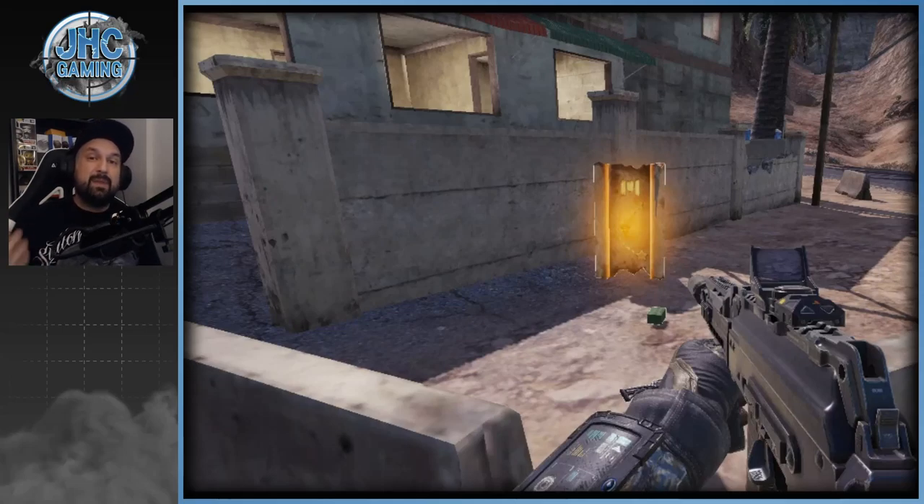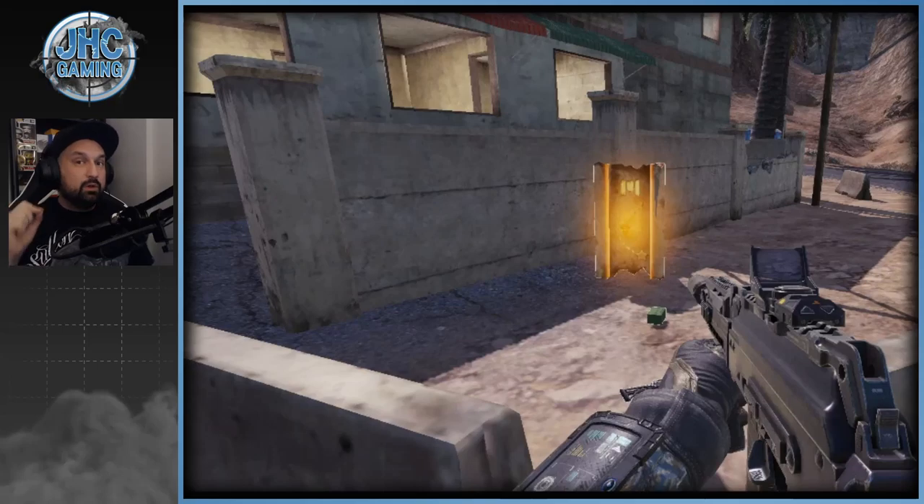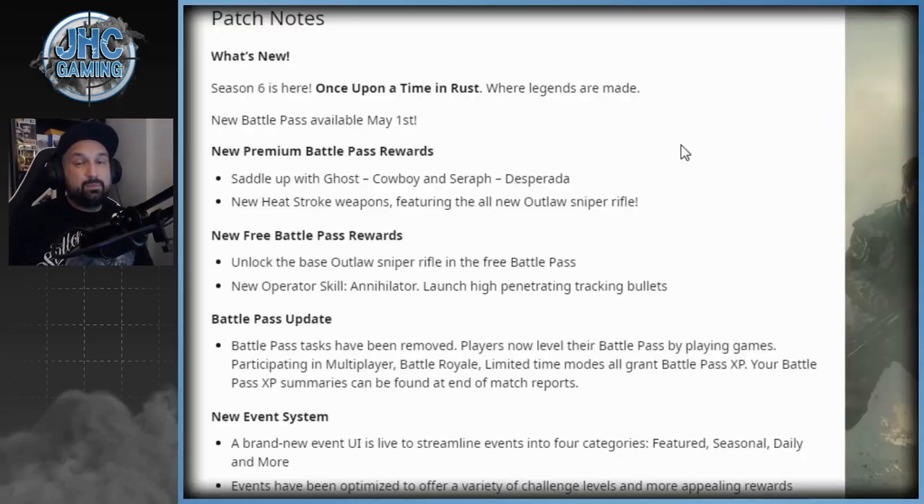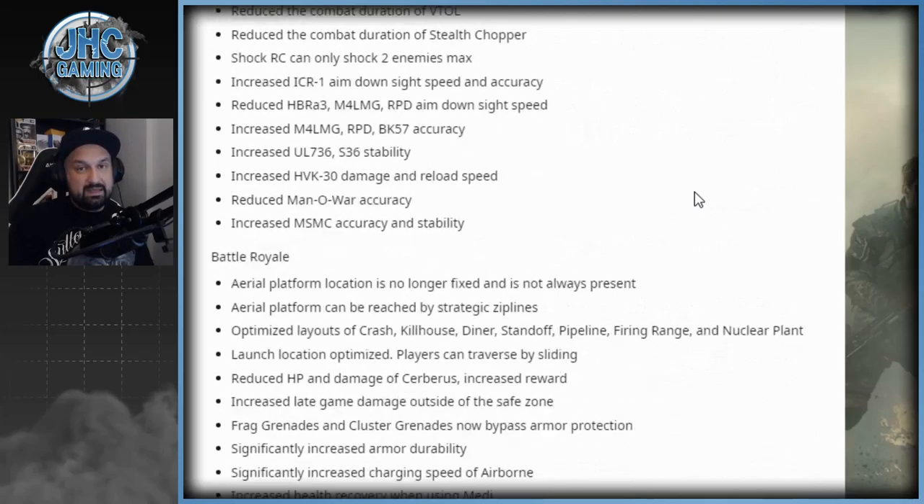For Battle Royale changes, they posted a screenshot — the Aerial Platform was removed but it will be coming back soon. Every game it could appear at a different location, and some games it won't be there at all. They also made some changes to the platform and expect some surprises soon. New guns have also been added — look for the S36 and GKS in Battle Royale.